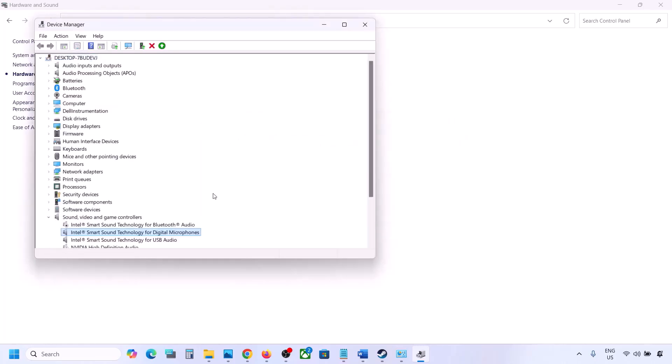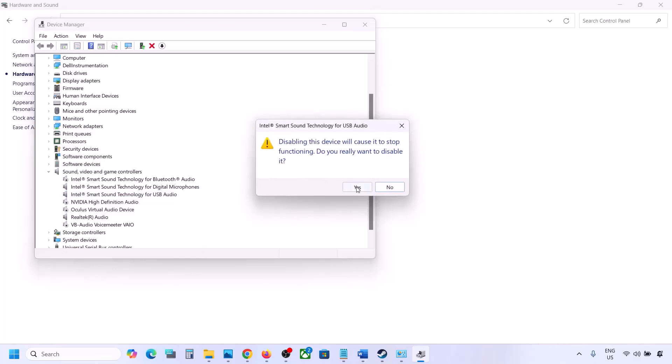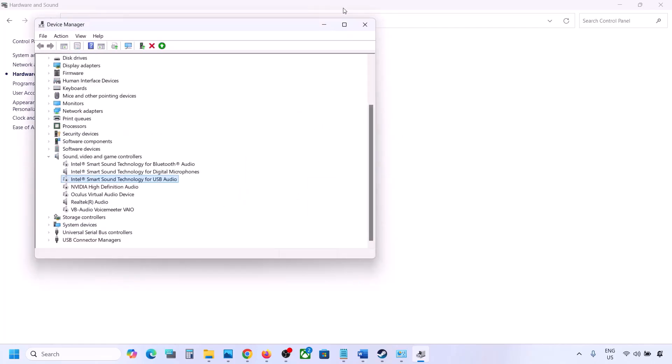Make sure to restart your computer after making these changes. Once you have disabled all unused devices and only your speaker is enabled, launch the game and check the sound.